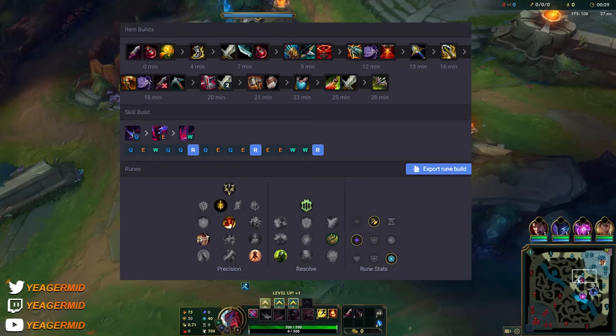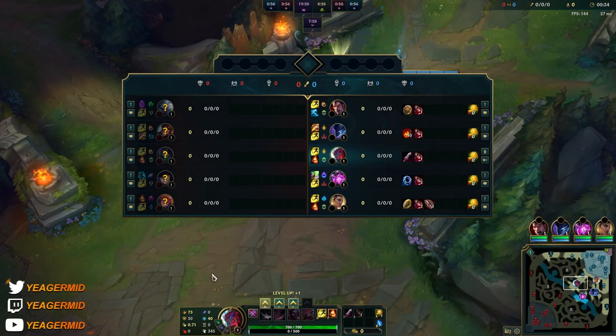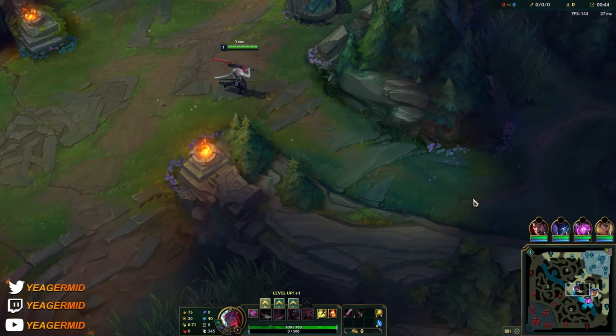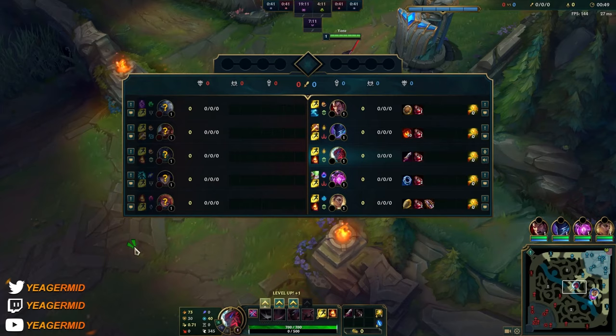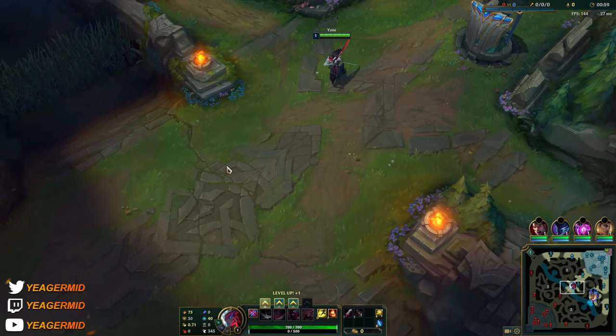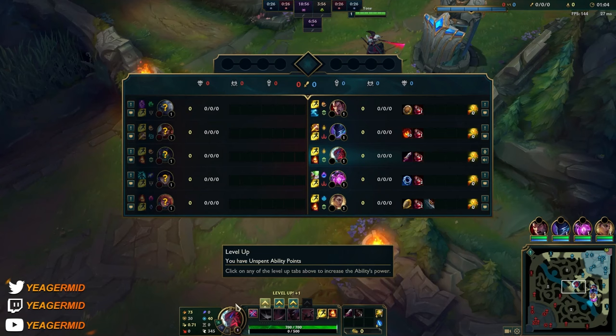We are back for game two and now we're playing against Akali - a AP matchup that is also known to be very difficult for Yone. It's an assassin and he struggles a lot against assassins, similar to Talon in the previous matchup but that one is a lot easier than Akali. She can perma-poke you and has that shroud that you absolutely can't do anything about. If you make a mistake after level six she just all-ins and you are toast.